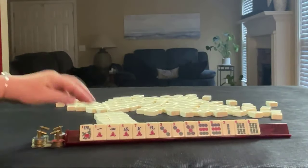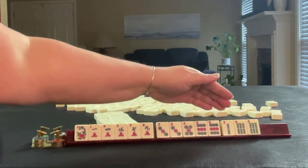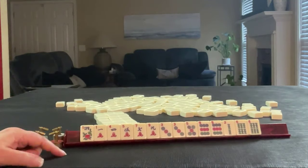We have a flower, one, four, five, seven, nine in cracks, three, five, nine in dots — pair three, pair nine — two, six in bams with a pair of sixes. If these were your tiles, what would you focus on? And what would be your first pass?